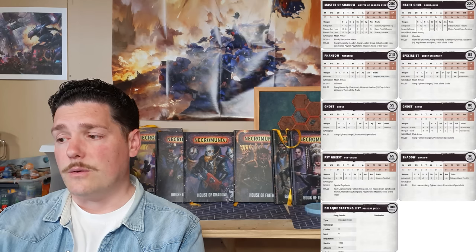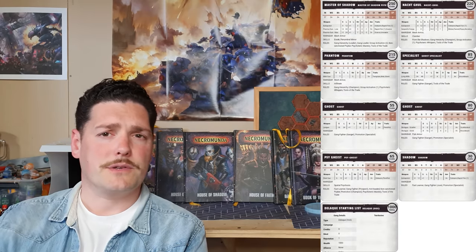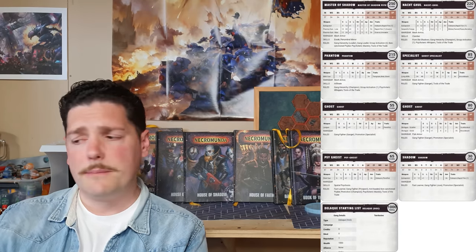Last but not least we've got a Delaque Shadow — your juve — at only 30 credits with just an auto pistol. You can obviously give them a stiletto knife later or even flash or smoke grenades to be even more annoying, but this is just to fill out the ranks. A nice well-rounded, well-balanced list — a bit of damage, a bit of scariness, a bit of sneakiness, and a bit of Psychoterica. That's the Delaque list.